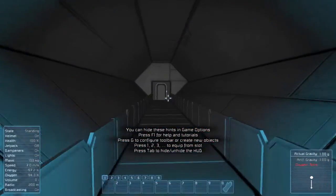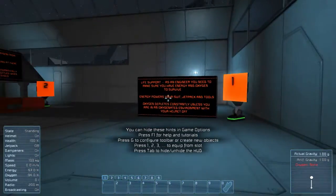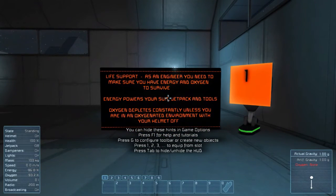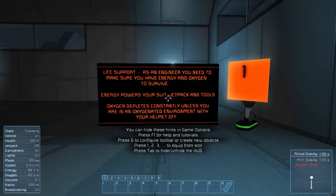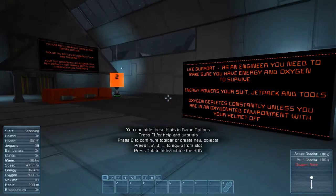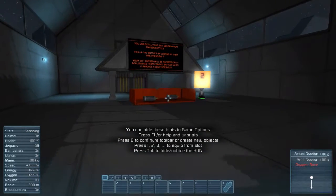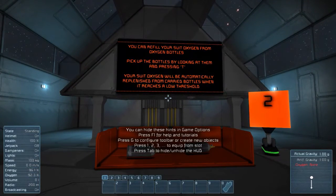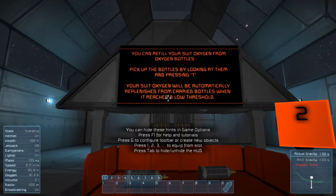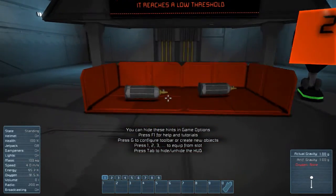Shift to sprint — that opened the door by sprinting. Life support: as an engineer you need to make sure you have energy and oxygen to survive. Energy powers your suit, jetpack, and tools. Oxygen depletes constantly unless you are in an oxygenated environment with your helmet off. You can see the oxygen in the bottom left corner — 92.8%, 92.7%, it's going down. You can refill your suit oxygen from oxygen bottles. Pick up the bottles by looking at them and pressing T. Your suit oxygen will be automatically replenished from carried bottles when it reaches a low threshold.